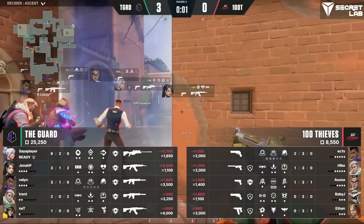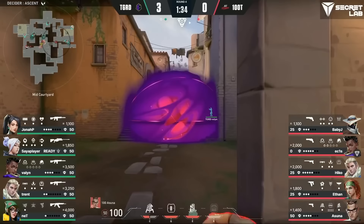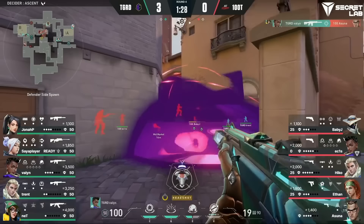The barriers drop and 100 Thieves sprint out mid. They sky-flash close mid to clear arches, smoke cat, and recon behind it to clear all of cat. They run mid and flash market. The flash does nothing — Valon dodged it from his position, so he holds the cross and gets 1. 100 Thieves definitely should have waited for the actual gate to bloom before crossing. With 100 Thieves making so much noise up mid, look how Guard adapts: Trent and Net back up together on site, Valon falls back after his pick at gate and shifts towards B, Jonah P walls up cat, and Sia player stays holding A main with his op. They have everything covered and are ready to receive a B hit.